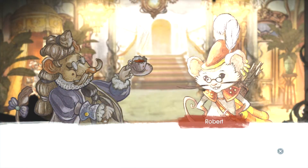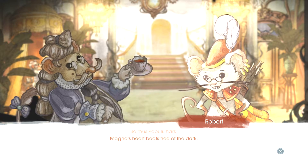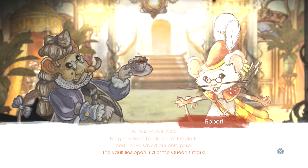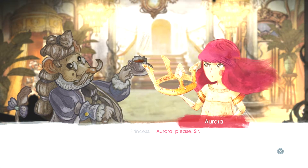Sweet, I didn't have to go all the way back — that's good. Balmus Populi, hark! Magna's heart beats free of the dark. And I saved our enterprise. The vault lies open, rid of the queen's mark. Princess — oh, is that a dude? Aurora, please, sir.